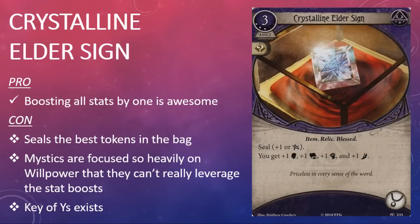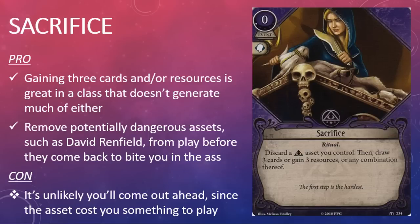The second mystic card in the pack is Sacrifice. It's a free event that costs one experience point. It has a willpower skill icon and the Ritual trait. The game text reads: discard a mystic asset you control, then draw three cards and/or gain three resources, or any combination thereof. If I wanted to write a really short review for Sacrifice I could simply say: drawing cards is good, resources are good, play this card — but you guys have come to expect a little bit more from my reviews.